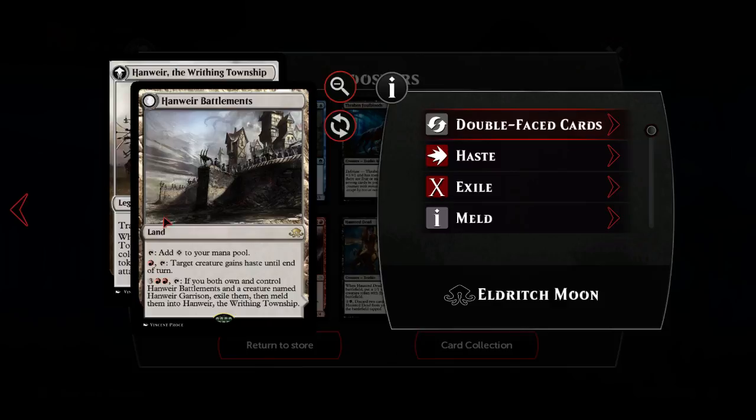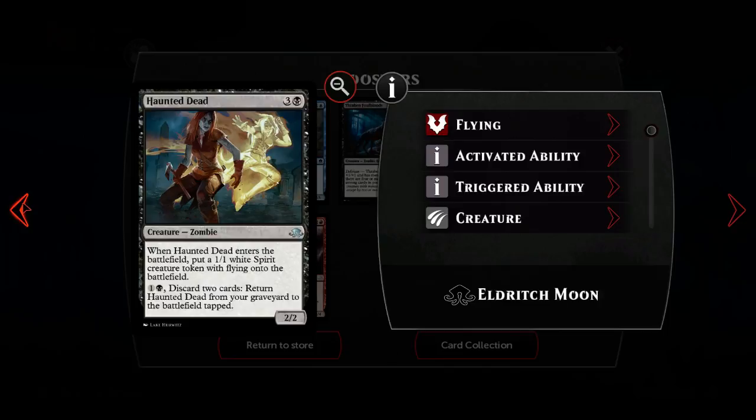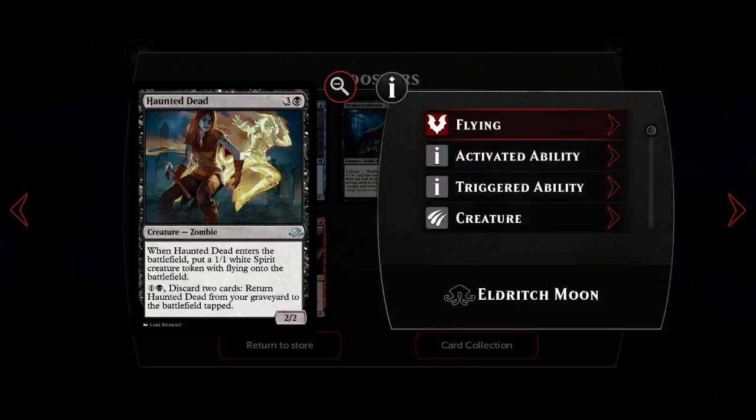Maybe I only play one copy of the land. Did I get another copy of the Garrison or just the first one? Haunted Dead is awesome: three and a black for a two-two creature zombie. When Haunted Dead enters the battlefield, put a 1/1 white spirit creature token with flying onto the battlefield. You can pay one and a black and discard two cards to return it from the graveyard to the battlefield tapped. Super powerful in conjunction with Prized Amalgam, and it synergizes with quite a few different kinds of cards - it's like pseudo Lingering Souls.